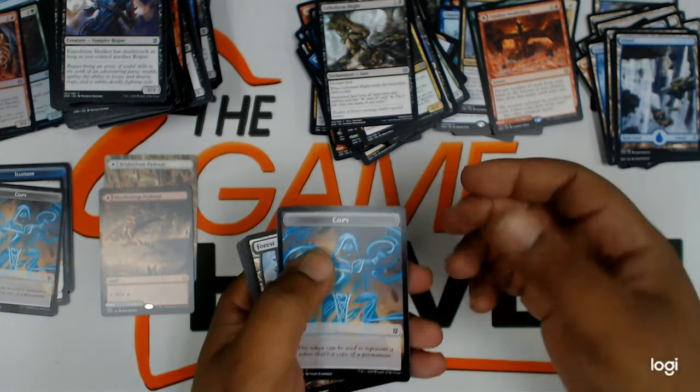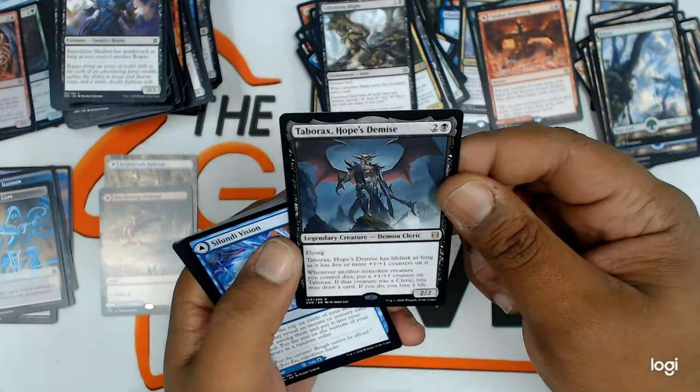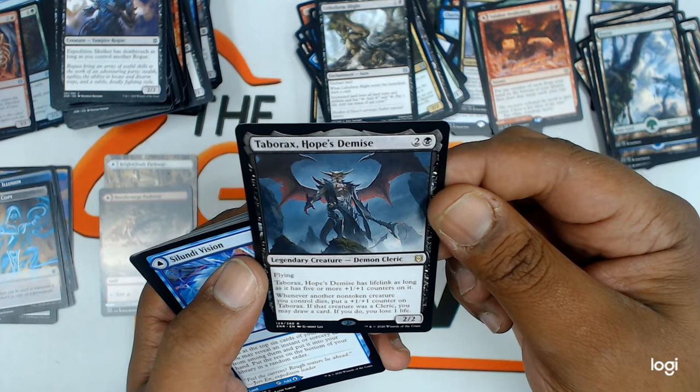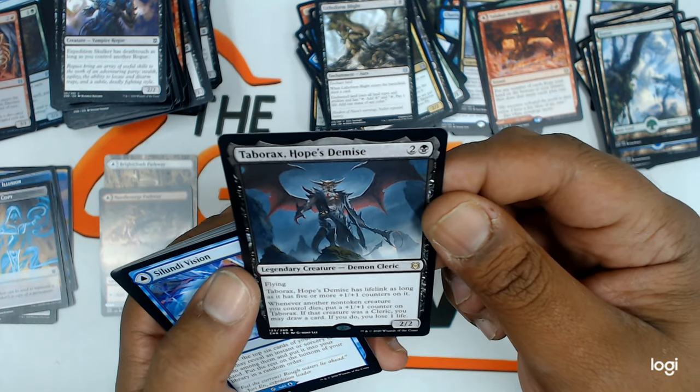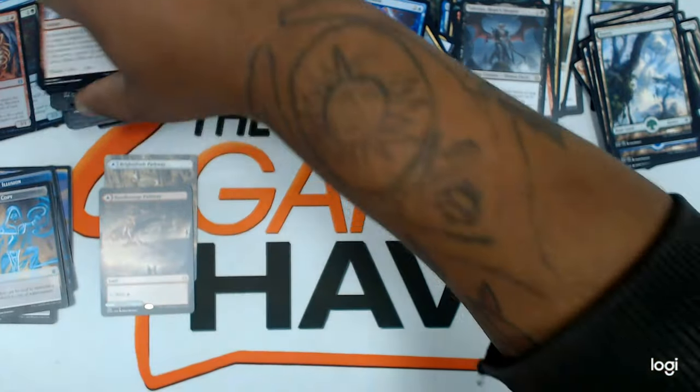Another copy token. Full art forest. Taborax — he's a cleric. Really nice. Uncommons and commons.